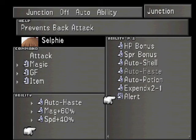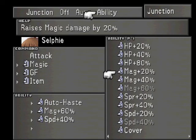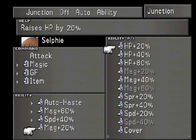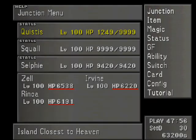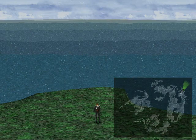We can do a bunch of stuff with that now. But what I think I'm going to do is give her an extra 40 magic. Now she's at 255 magic. And I'm going to work on it for Quistis now, so be right back.